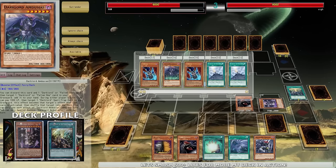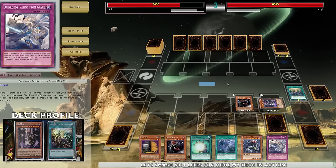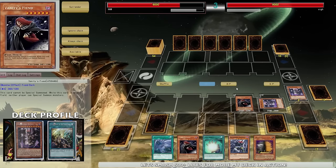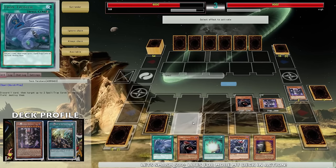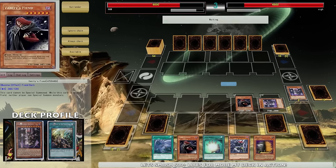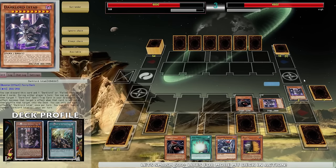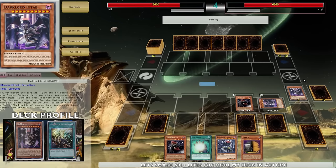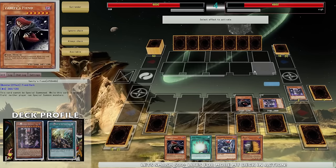I'm gonna activate Ixtab's effect to search another card. I can add Dark Lord Rebellion - Falling from the Grace - to my hand, so if he were to say anything I can interrupt a lot of his plays with Dark Lord Rebellion. I've also got Twin Twisters. Next turn I'm probably gonna go full-on savage Dark Lords on him. I'm not facing anything too meta right now but I'm just trying to showcase how my deck works.